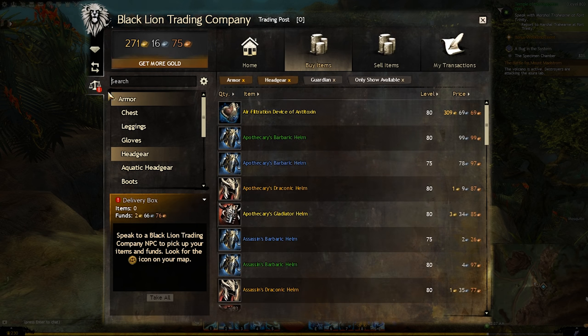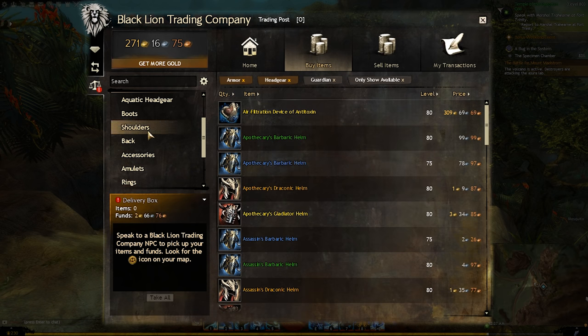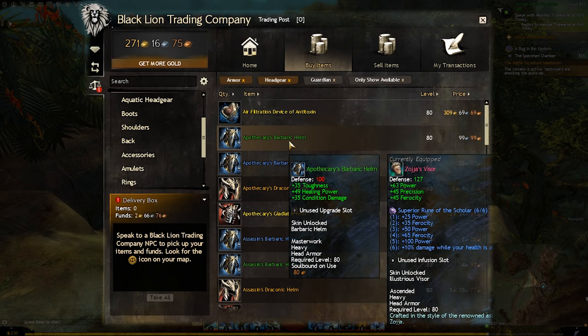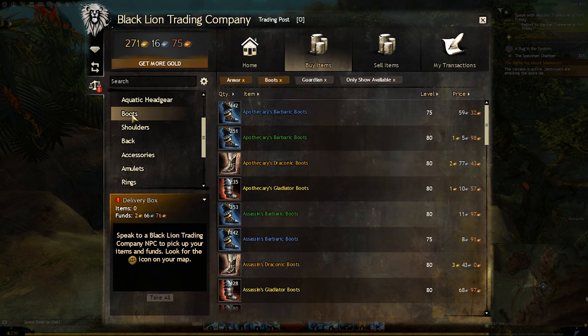But let's say you're looking for armor or weapons and you're not quite sure what you're looking for, or you can't quite remember the name of the stats you'd like on those items. That's where those categories come into play. So let's say we're looking for some new boots but we're not sure about the stat combination. Let's go over to armor and then down to boots.